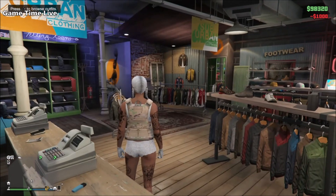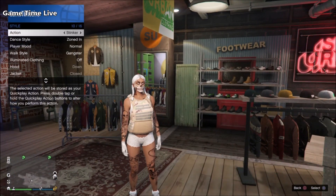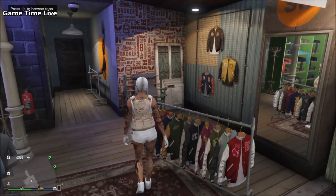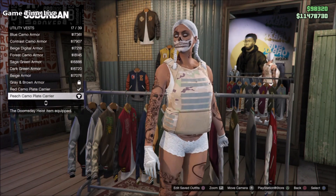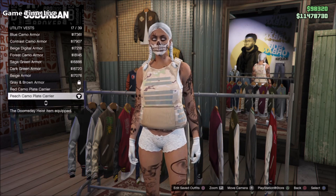First, go to your female character and apply the utility vest shown here. Then make an outfit suitable with it. The utility vest being worn is the Peach Camo Plate Carrier, and underneath that you want to put on a top where you want your belt.